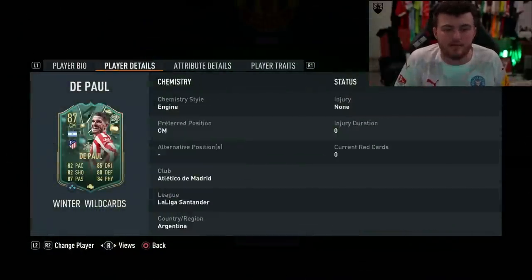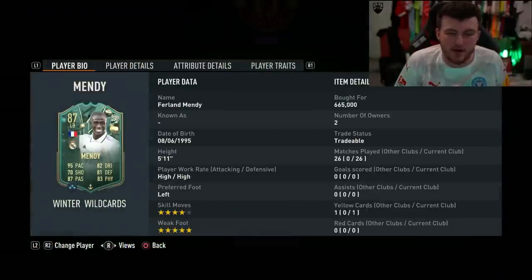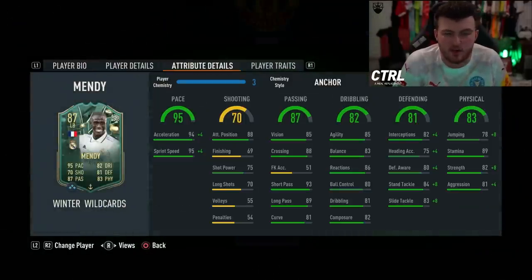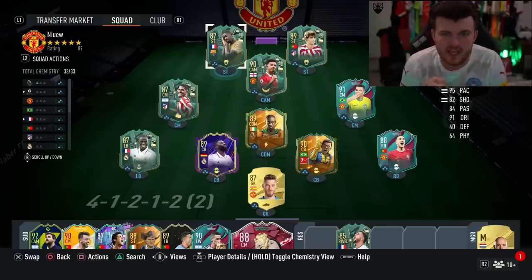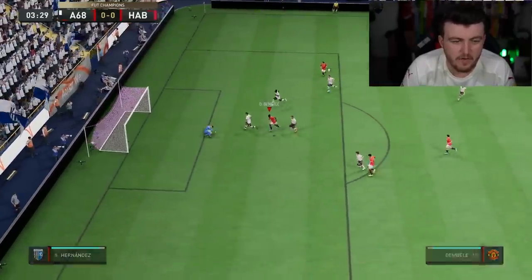De Paul is incredible, this SBC is a must-do in my opinion if you can fit him in the team. I'm going to try out some kind of all-Argentinian midfield with Enzo, De Paul, and somebody else because he is a fantastic box-to-box mid. Ferland Mendy felt no different to any left back I usually use, like Cancelo or even Malacia - the card was okay but didn't feel anything special.